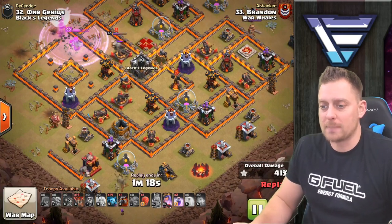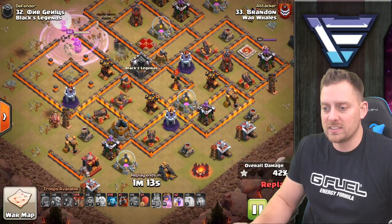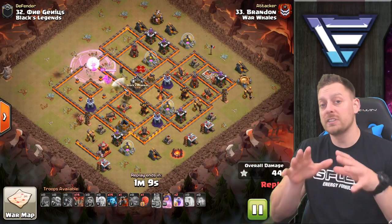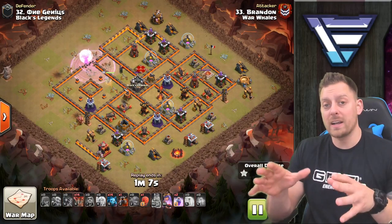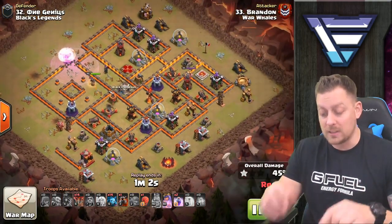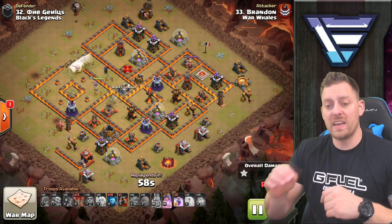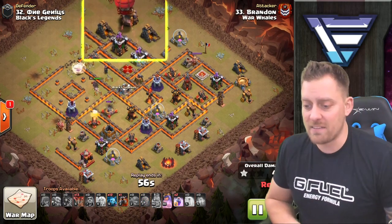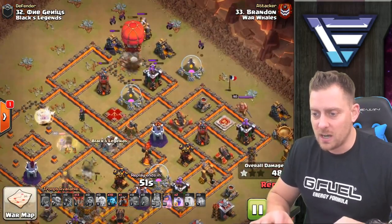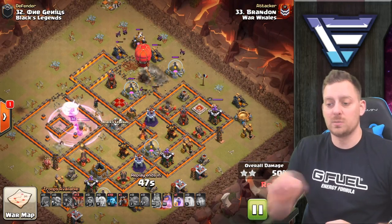Another rage spell drops, another set of wall breakers opens up another compartment really nicely. Down goes the second air defense, and Brandon's feeling pretty good — the queen walk has lasted this long, taking out the air sweeper and the X-Bow as well. A lot of this base is already gone — 45% cleared from phase one alone. The lava hound is being held, and the stone slammer comes in taking out defenses with minions cleaning up behind.